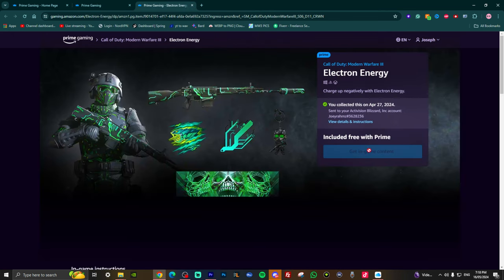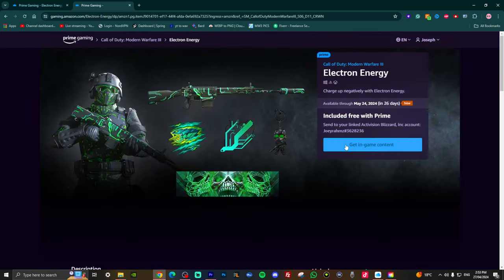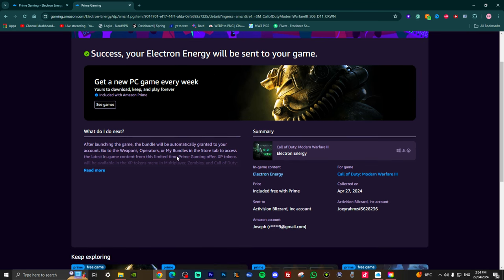Now for the Electron Energy bundle, do the exact same thing, but instead of getting a code it puts it straight to your Activision account if you've already linked it. It works for Warzone, Multiplayer, and Zombies. Just press 'get in-game content' and it's in your game — once you restart Call of Duty it'll be there. If you haven't linked your account, go ahead and link it. If you need a Prime account, you can do a free trial.